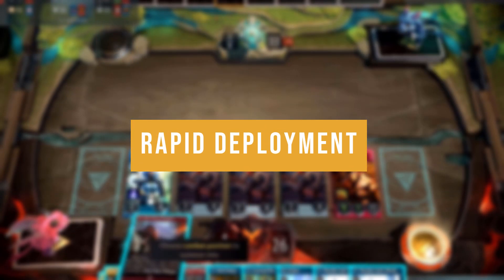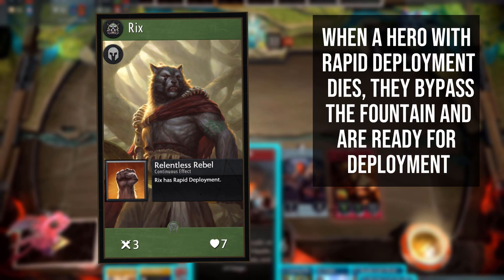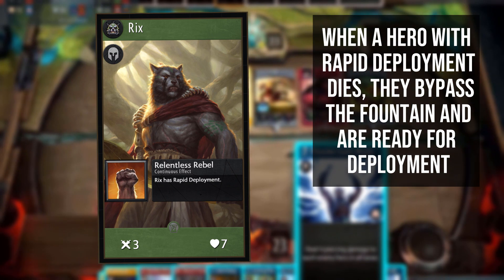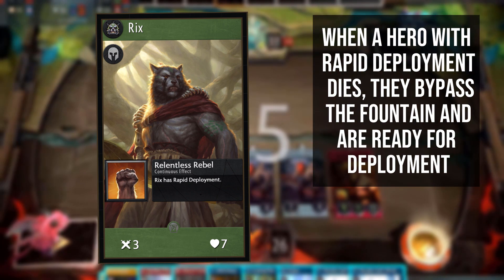Rapid deployment is the mechanic to get around heroes spending rounds out in the fountain. If modified with rapid deployment, a hero will immediately be available for deployment, only missing out on what little is left of the current round and already being back in the fray ready for the next one.